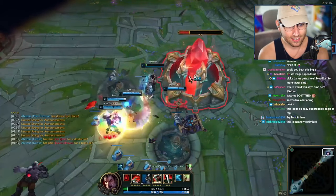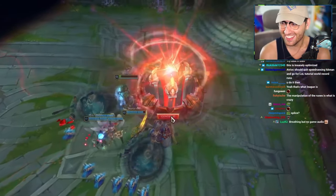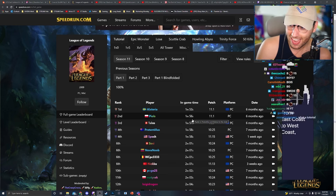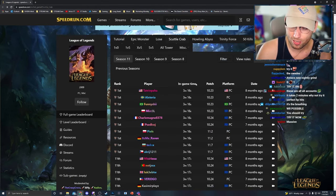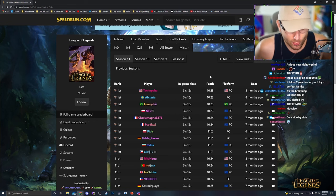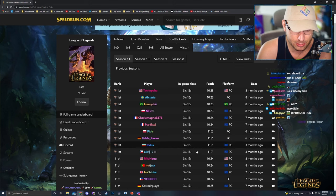The way he's mashing is so funny. He beat the next best time by three seconds — that's huge. This is the craziest one: they speedrun killing the Scuttle Crab. The Scuttle Crab is a jungle monster that spawns at three minutes and fifteen seconds every time. So it's a like 20-way tie for first because they all just kill it when it spawns.